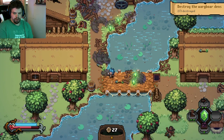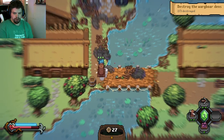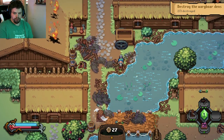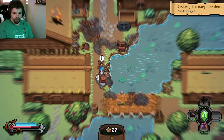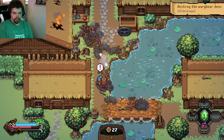Once this goes down, just keep trying to throw another one down here. Make sure your arrows stay up. Once this goes down again, try to come over here and keep throwing it down like that.